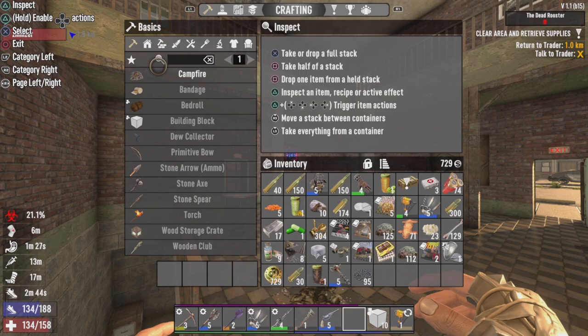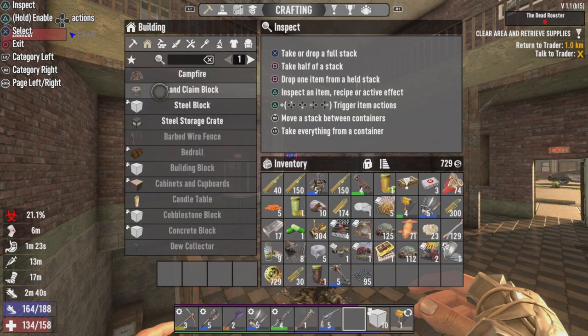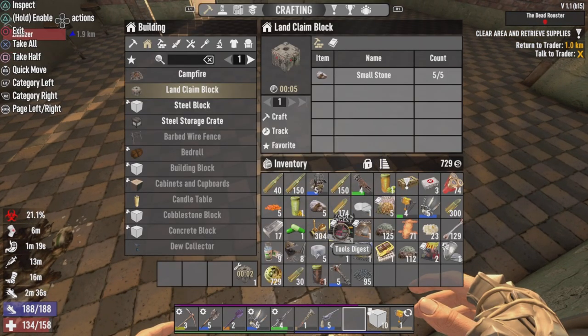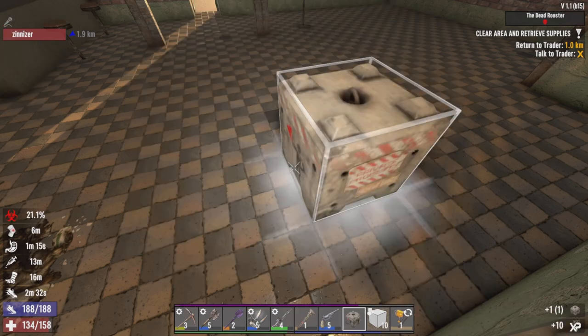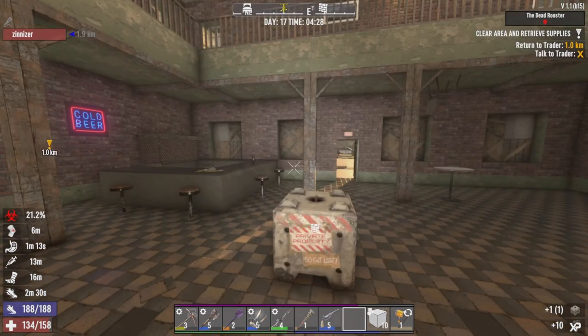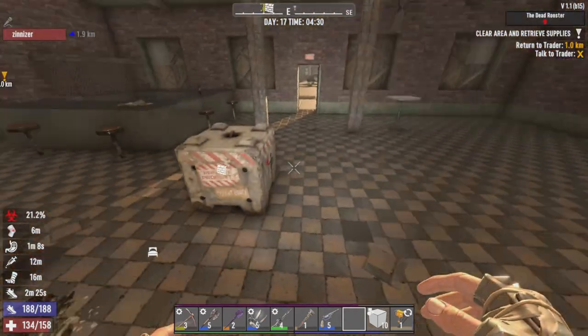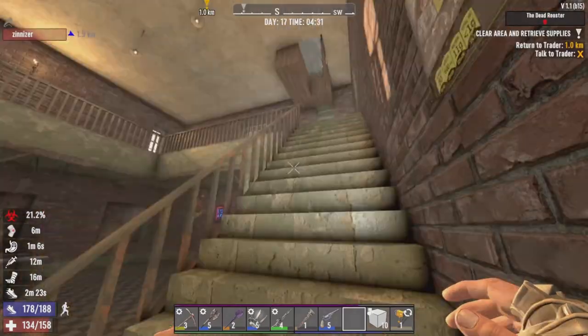What is going on everybody, it is Millbro back with Zinn for day 17 of the Race to Level 300. As you can see I have a pretty good loot haul here, because I was kind of back at the old dead rooster to take care of some unfinished business that I forgot about.